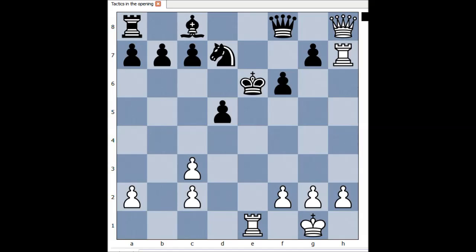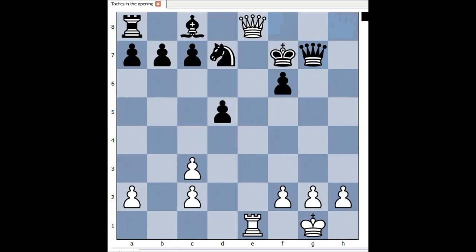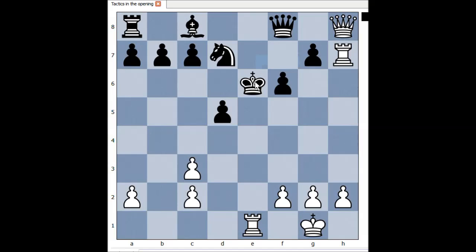Rook to e1 — and what now? What would you do in this position if you had black pieces? Would you play king to f7 or king to d6? Well, black resigned. Black only considered king to f7, helping the queen to defend the pawn on g7, and then he looked at the variation rook takes on g7 check, queen takes on g7, and checkmate. But there is no need for the king to go to f7 — king to d6 is maybe better.